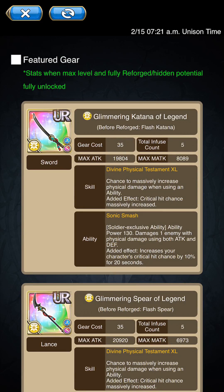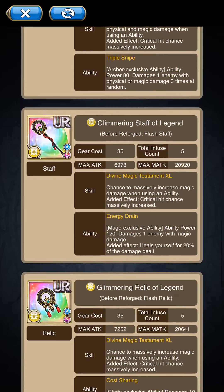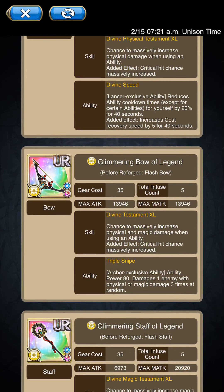Moving on, we got new gear. We have divine testaments, which pretty much work the same way as your physical, magical, or assault testaments — except these have a critical chance massively increased if they manage to proc. I'm not sure of the exact proc rate, but they should be a bit higher than the exclusive class skills. They're probably going to be around the same as your regular testaments, which is very nice.